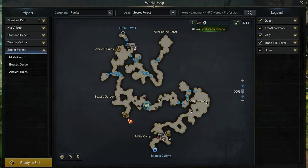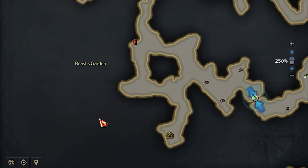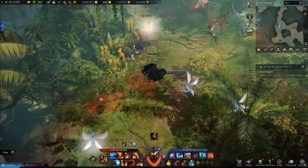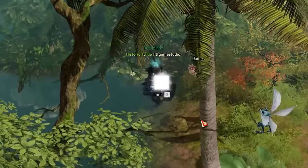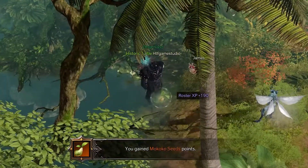For the fifth, it's time to reach the central left triport called the Beast's Garden. In that triport area, you have to check the top left corner. Here you will find another field of yellow flowers. From their location, proceed slightly to the bottom left and in front of the lake, you will be able to find the fifth Mococo seed.